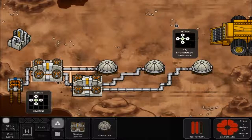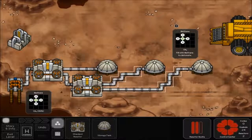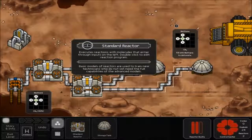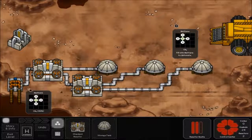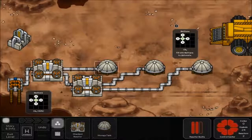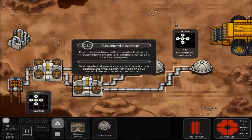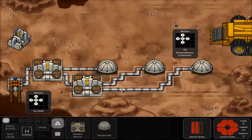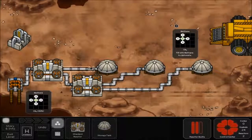For this one, what you're going to need to do first is place down a standard reactor nearest to the top, and then another standard reactor nearer to the bottom. Then you link up your oceanic pump to the top half of the standard reactor, and then you link the top half of that to your first oxygen tank, and the bottom half to the next standard reactor. Then you take the top half of the second standard reactor to the second oxygen tank, and then you take the bottom half of the standard reactor to the third oxygen tank.